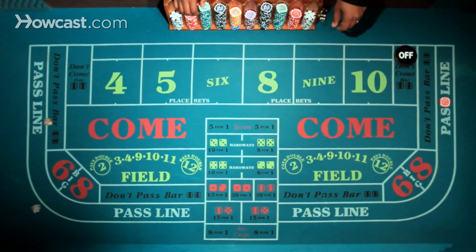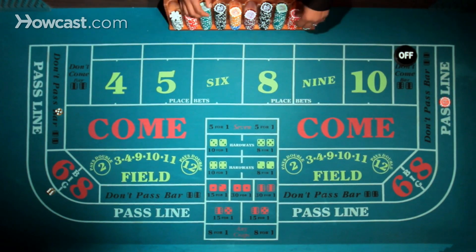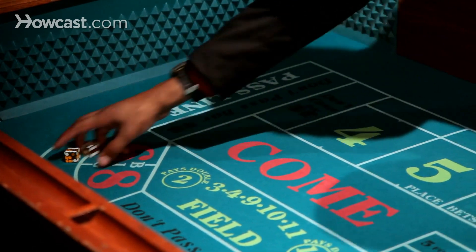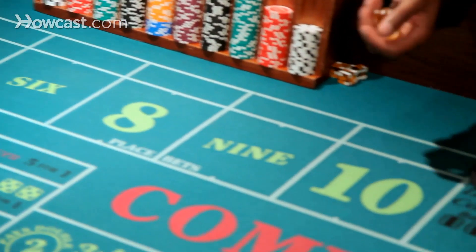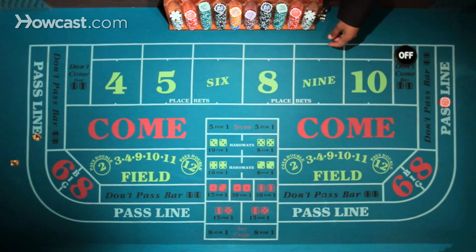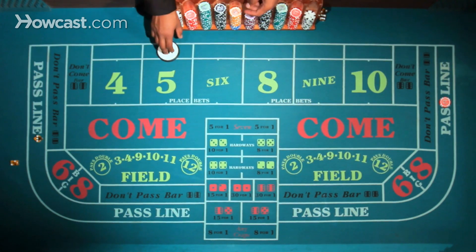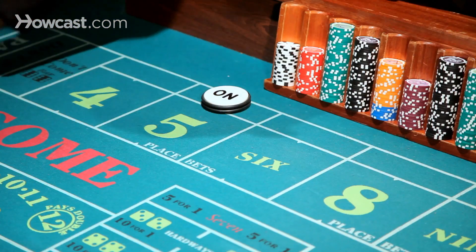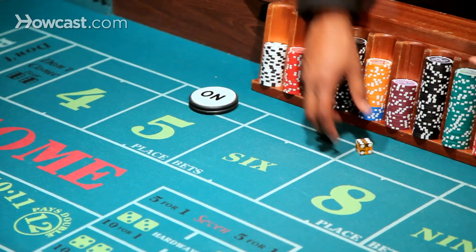Any other number that comes out — 11 came up there, so you would get paid. Any other point that would come up, in this case 5, that becomes your point. Now I take this puck and I put this in the on position. This is the second part of the game on the pass line. Now the object of the game is to get another 5 before you roll a 7 to win. You can roll any other numbers in the meantime and it doesn't matter.